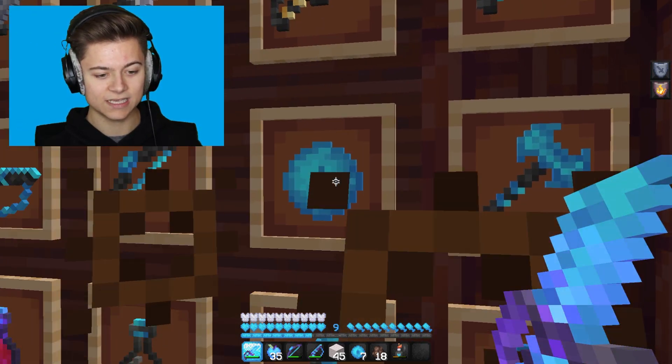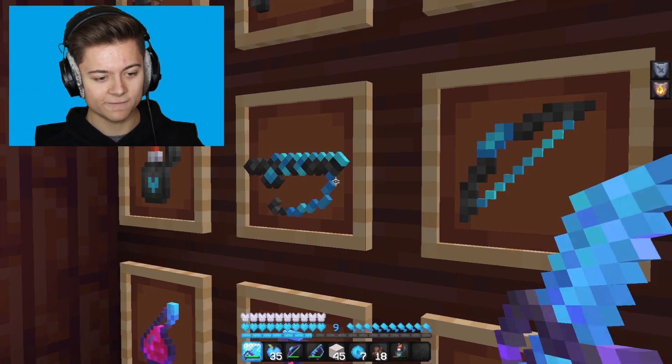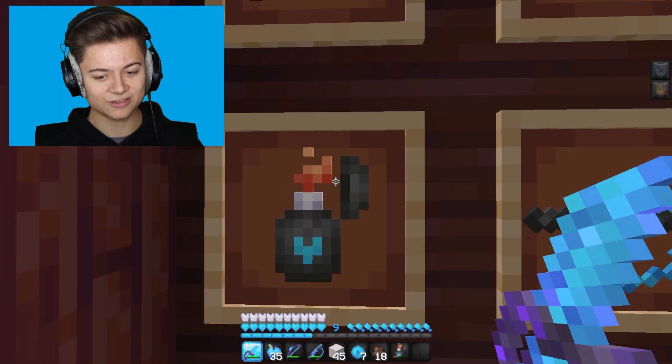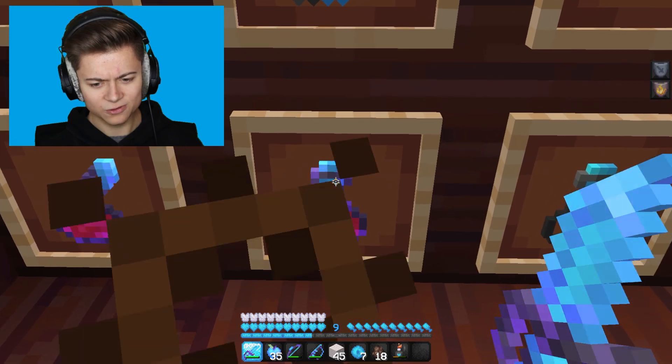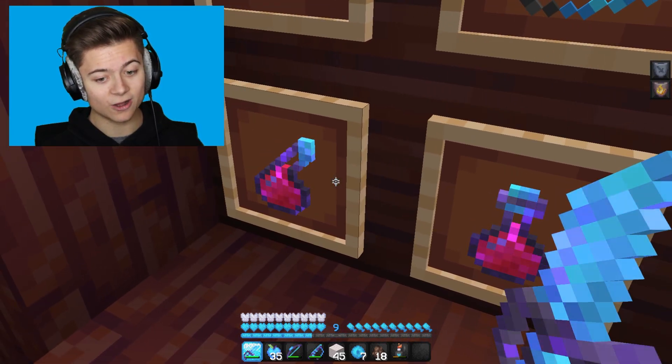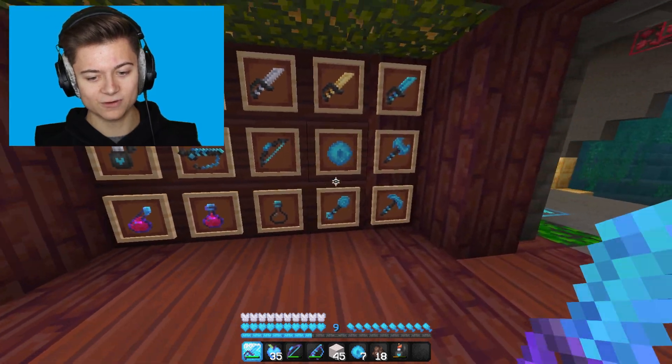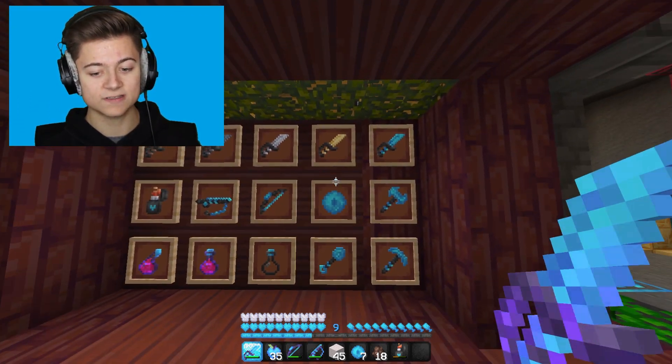We've also got the tools — the Ender Pearl, bow, fishing rod, and the flint and steel which is an actual lighter with a heart logo, which is super cool. Take a look at those potions as well — it's like a beaker potion, that's actually fire.